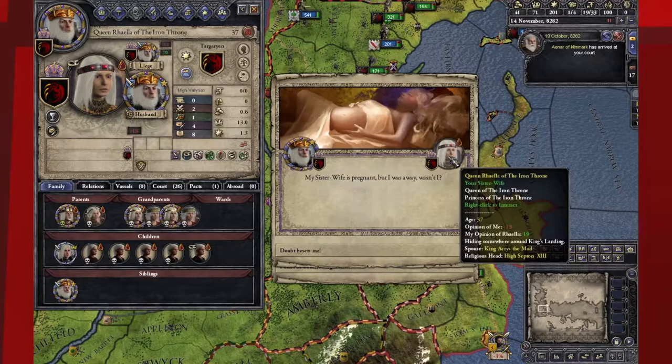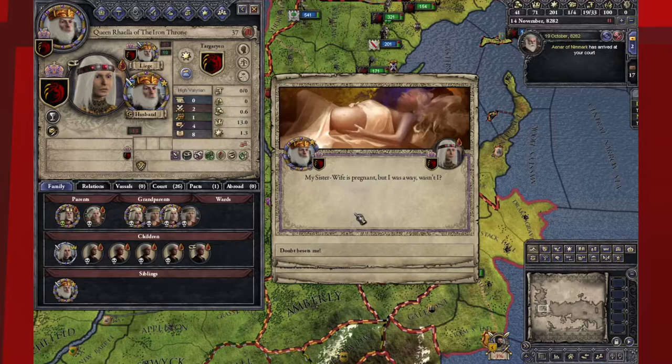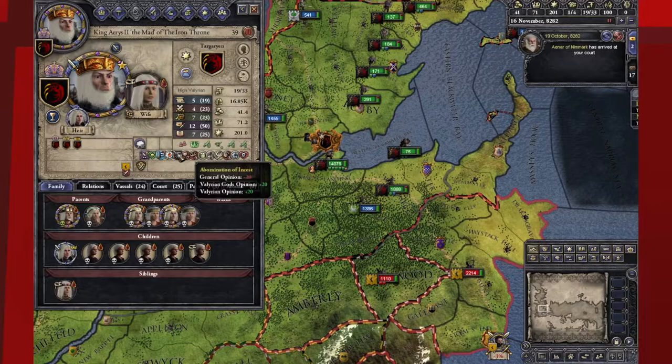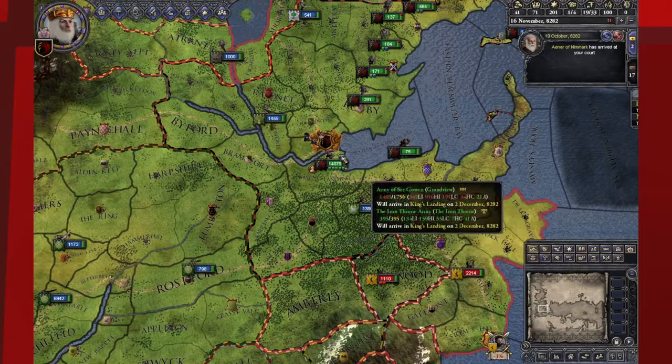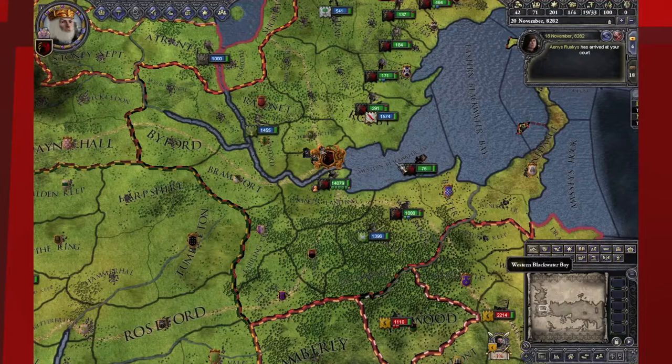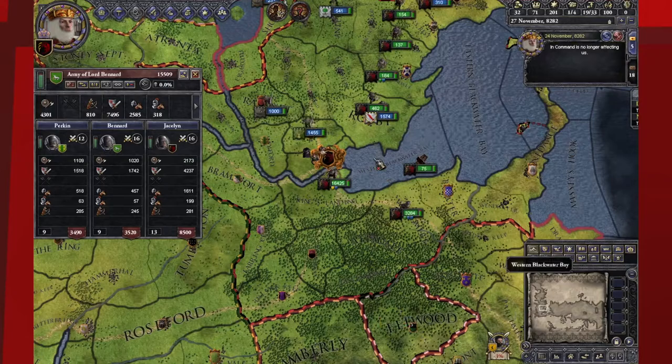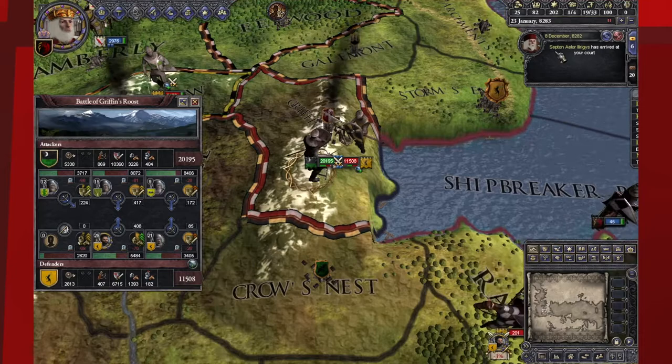My troops are just about amassed, and I got a message that my sister-wife is pregnant. I was away, so Aerys doesn't think the kid is his — this is going to be a big clusterfuck. Because I'm playing as a madman, I have the madman trait, and because of that I get messages from his perspective — creepy, incoherent ramblings. He'll just start speaking nonsense and going insane, and everyone around you will conspire against you.